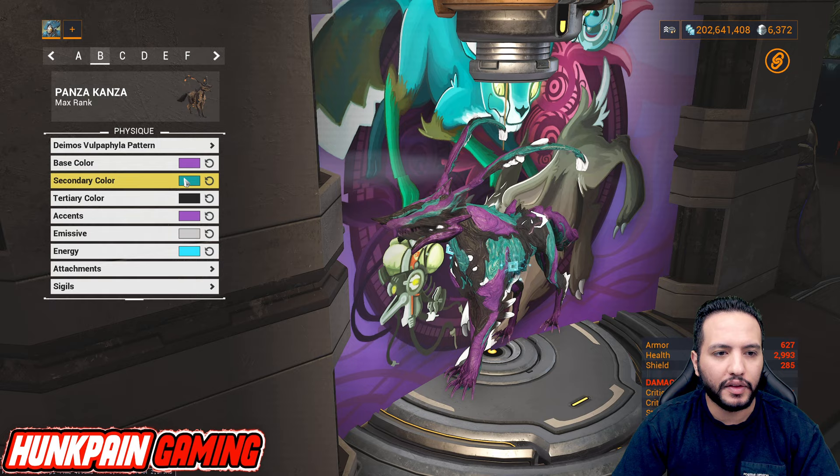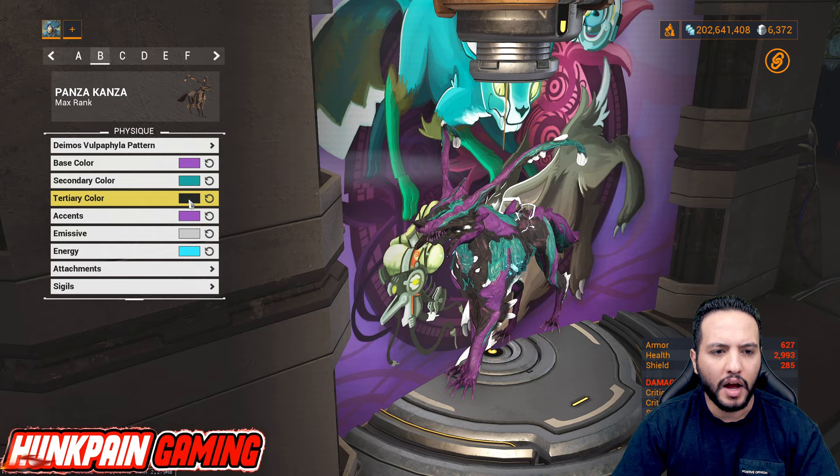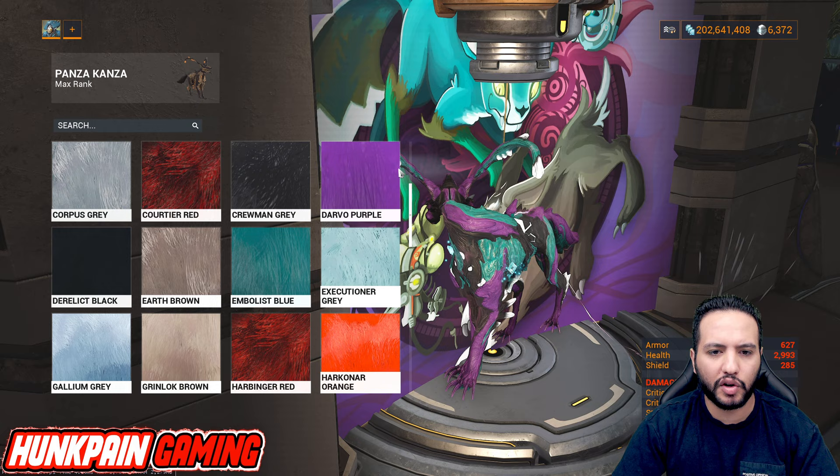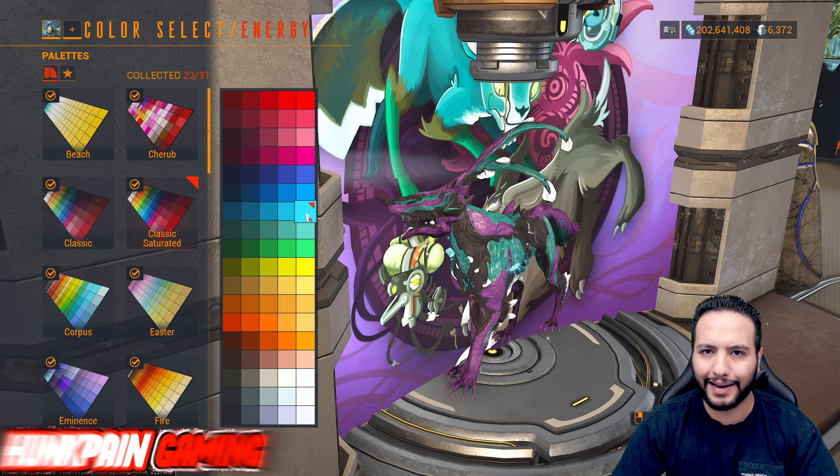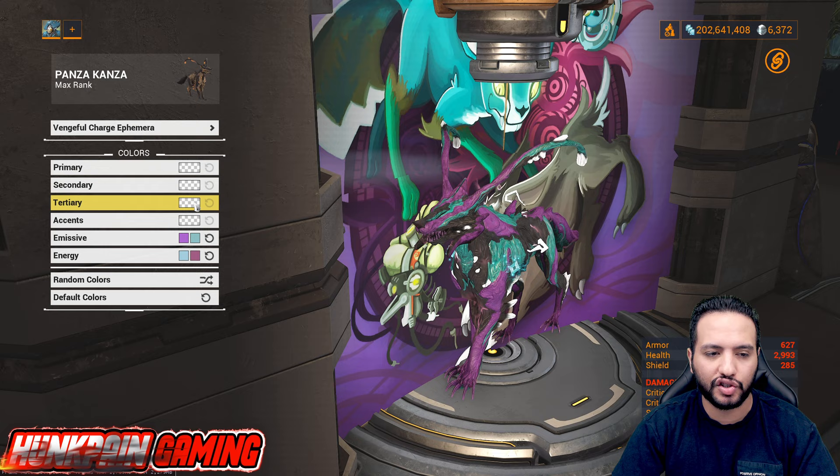Moving to Model B — look at this right demon Vulpaphyla pattern. Base color is Darvoo Purple, secondary color is Nia Synth Blue, tertiary is Origin Black, accent is Darvoo Purple as well. For the emissive, it's going to be Executioner Ray, and for energy use this color from Classic Saturated.